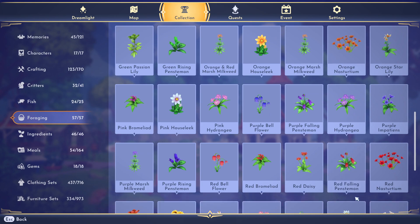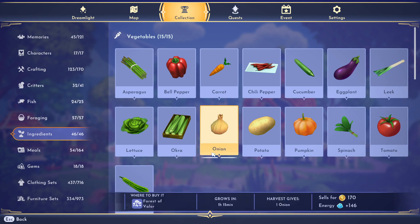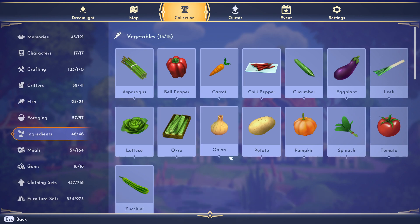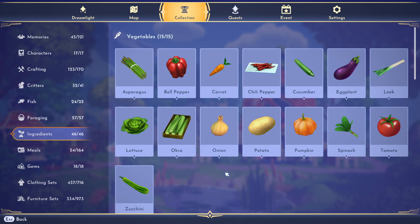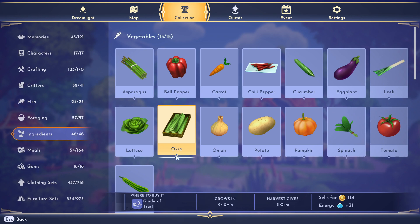The Ingredients tab gives similar information. For onions, if you forgot where to buy them, just hover over it — it shows you can buy them in the Forest of Valor, they take an hour and 15 minutes to grow, give one onion, with sell price and energy listed. This is especially useful for comparing crops: okra seed may look expensive, but it gives three per harvest, so you'll actually make good money. You can buy okra in the Glade of Trust and it takes two hours to grow.